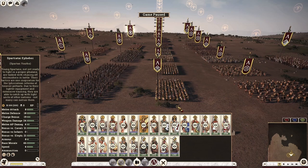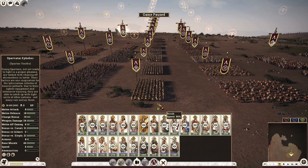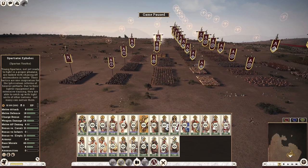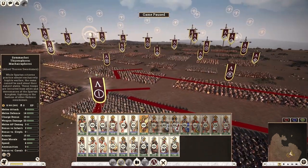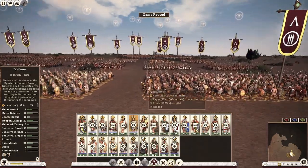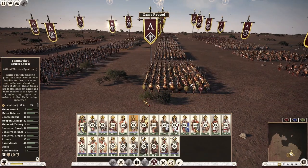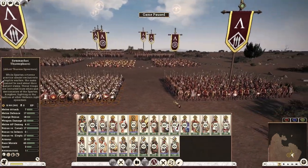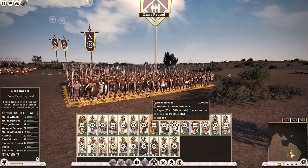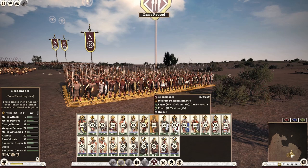Let's move on to the phalanx units available to Sparta — and here is where Sparta shines. You will see a role reversal compared to Hellenic counterparts. Whereas your Thurios units in melee and spear infantry come from the second class population as opposed to the third class of other Hellenics, in the case of phalanx infantry your third class population units can go toe to toe with the second class units of the Hellenic world. The first unit is the Nea Demodes, or Freed Hellet Hoplites — third class population with really respectable stats, incredibly cost effective. Highly recommended for the early game.